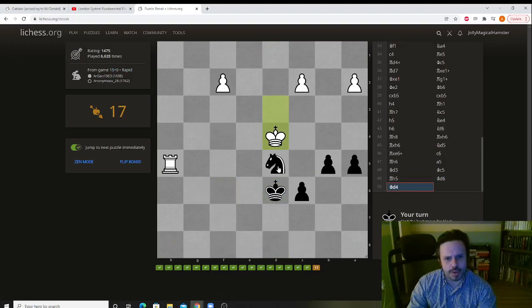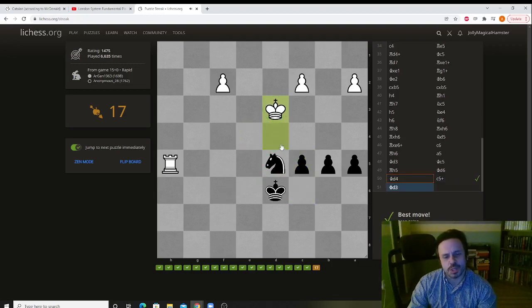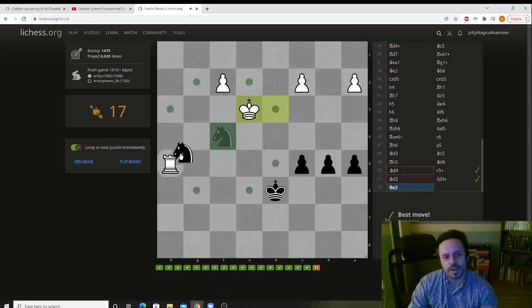Looking at the configuration of pieces, it seems somewhere there will be a fork. And logically enough, when we play here the white king has two squares. He can go here — in which case this will be a fork — or he can go there, in which case this will also be a fork. So he chooses one, and now we fork. Knights are very good at doing that.